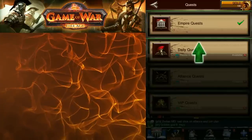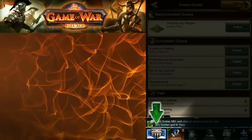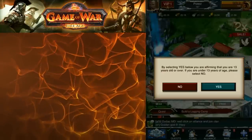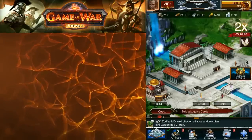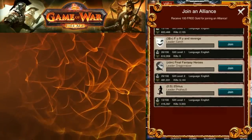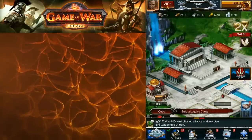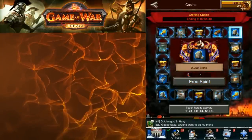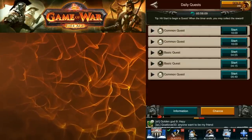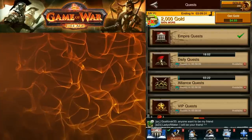As for collecting quest rewards, I don't always like to collect all of these right away — you'll find out why in the next video. Make sure you join an alliance right away; it doesn't matter too much which one, I like to go for one that has a lot of people. Then do your free casino spin, which you get one of per day, and make sure you start your daily and alliance quests. Those are very basic things you'll want to always be doing.